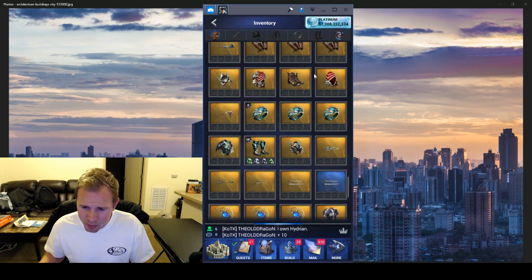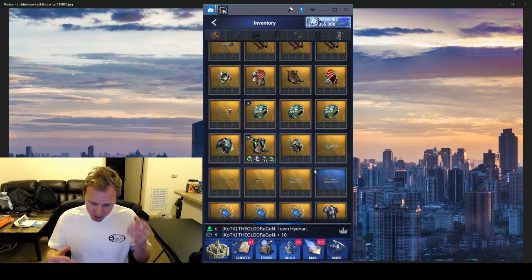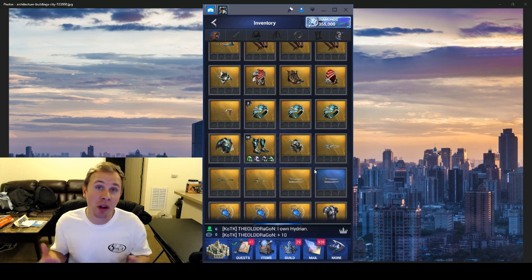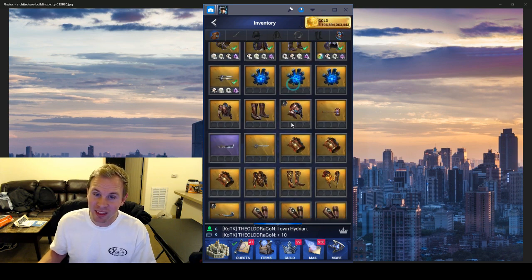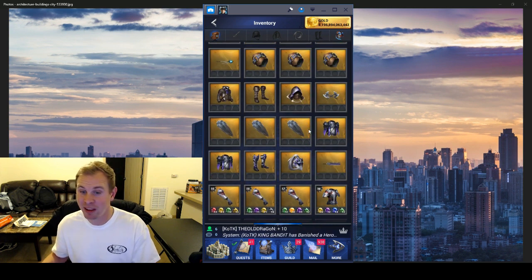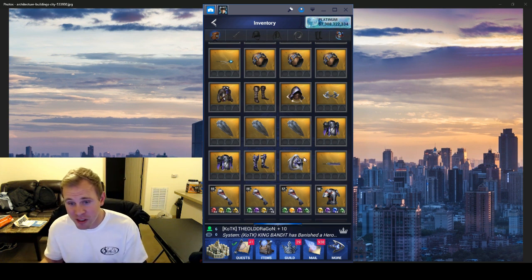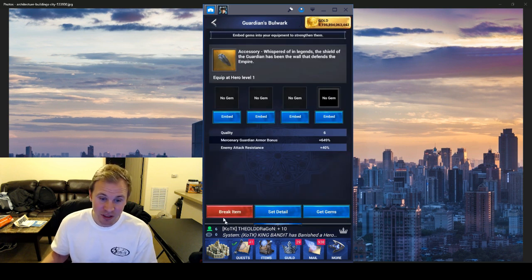That's pretty much what gear you should power up. There's the attack gear and then the real defensive gear, but you could do a combination — nothing stopping you from having Hydrian boots with Archaean helmets, some Magitek Alpha, some Undertaker, and a Guardian shield. That would be a really good balanced setup. For most people I'd actually probably encourage that.